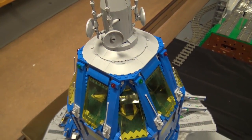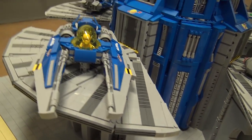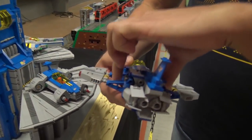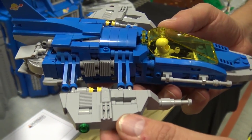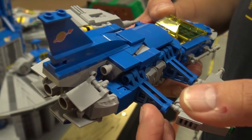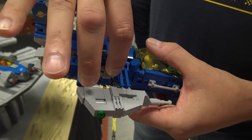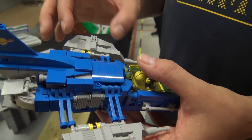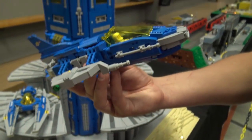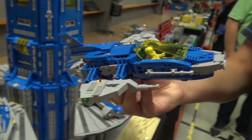Do you have a favorite spaceship? Yeah, actually — it's in the background, but I can take it out. This one here is one of my favorites, especially because of the wing design and how it's put together with the old classic space wing piece. I angled it out using hinge bricks to get from a small body to a wide body in the back. The wings are wide in the back and narrow down to the front, so it kind of looks like it's in attack position — like a fighter.